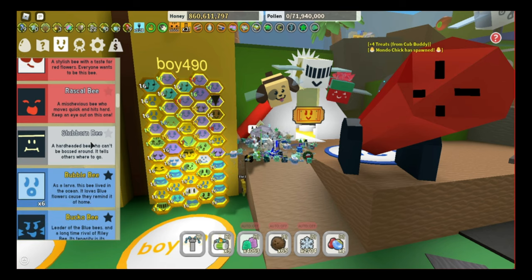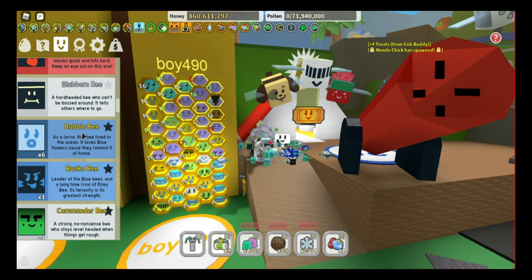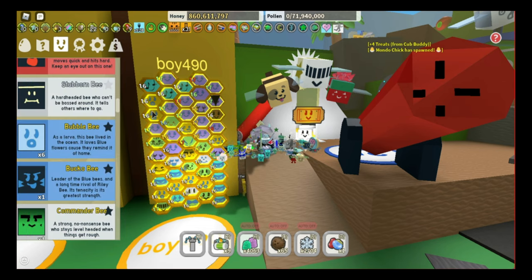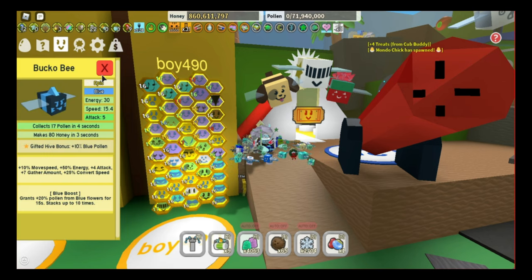Random rascal red bees you obviously don't need. Stubborn bee depends on how quickly you can reach your tokens — if you can't reach them, keep it because it gives the ability token lifespan. Onet said he fixed the tide bonus so stubborn bees should work now, so if you can't reach your tokens try to keep one. Bubble bee is very important — gifted bubble bee gives a 50% chance to spawn bubbles while gathering, which is like a smaller caterpillar bee but better because it can also give blue bomb pollen which activates your pop star. Three to five bubble bees is optimal, though I run six.